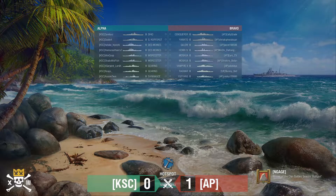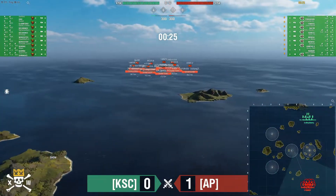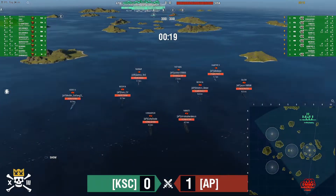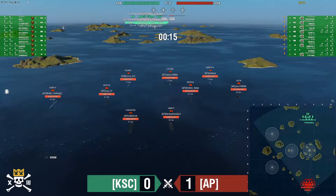Game number two is starting. AP has a similar setup to game one with the same DDs: Ragnar, Yu Yang, and Vampire. A little different change up on the ships — two Moskvas and the Henri are still there, but they've now brought a Salem, Conqueror, and Yamato for the battleships. Basically saying: if it ain't broke, don't fix it.